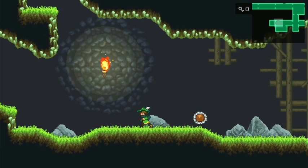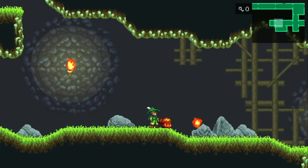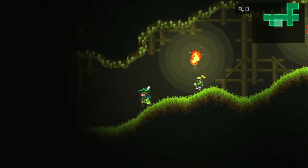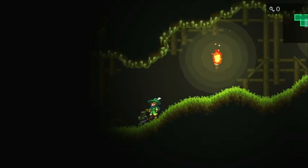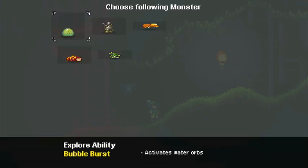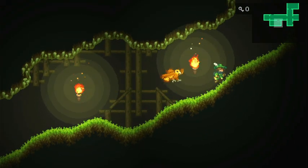For example, there are vines in the way that you can cut or burn, torches a little bit out of the way that you can zap with lightning, and if you can't see in the dark you can get a bat to do it for you. It just feels really cool to have all of that there.